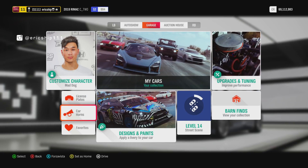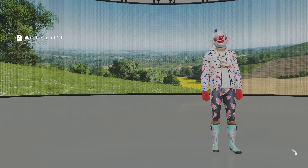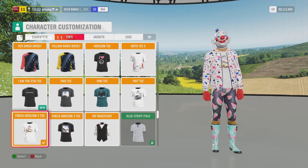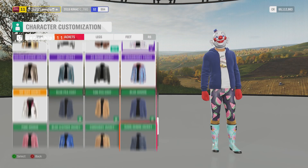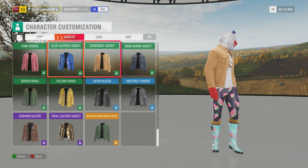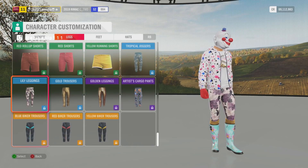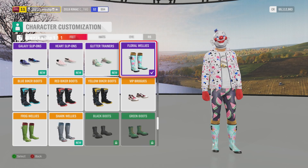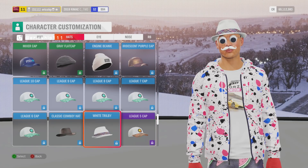Apparently once you've unlocked the horns you will not get them again, and that is the same with the customization of the characters. So I'm just going to quickly go through and see how many of these tops I don't have. Some of these clothing items are progression based, not wheel spin based, so it might not be as bad as what I can see. But from what I can see right now there's still quite a lot left.